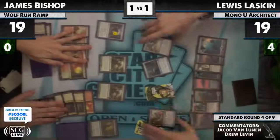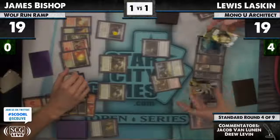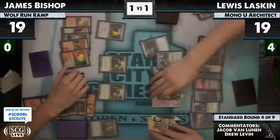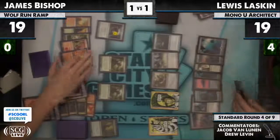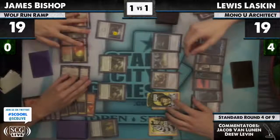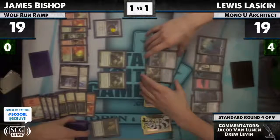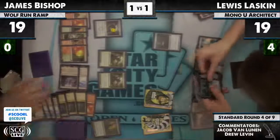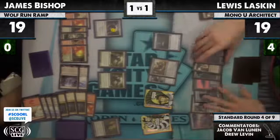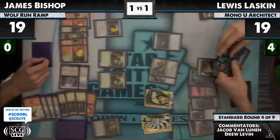Lou attacks with both Worm Coils and the death token. James has gained 11 life over the course of this game with the Glimmerposts — it may cause him to draw. If he had been given the extra turn, you get to add a point to the Glimmerpost tally. He would be at 8 right now, so he'd have to make different blocks, whereas right now he can just take it.